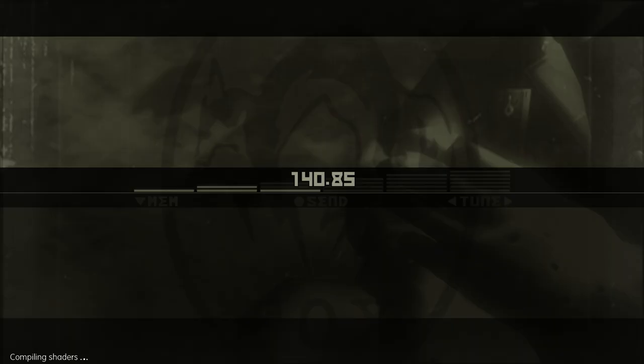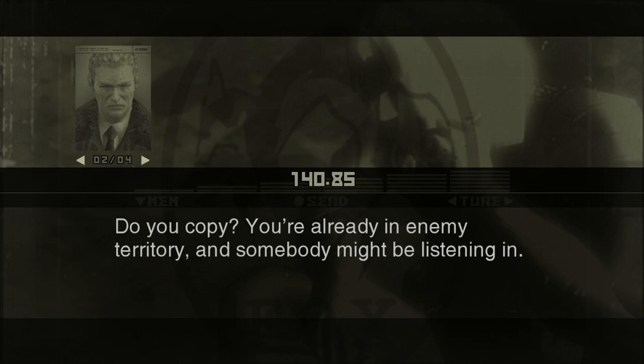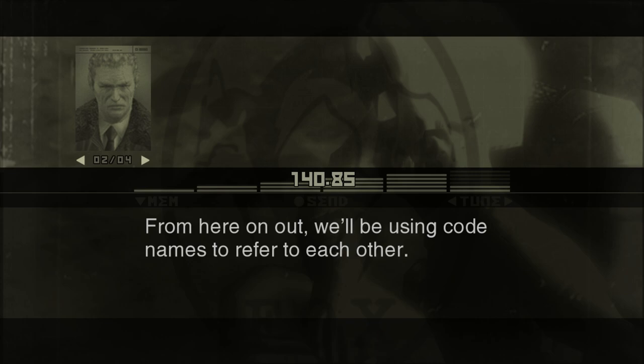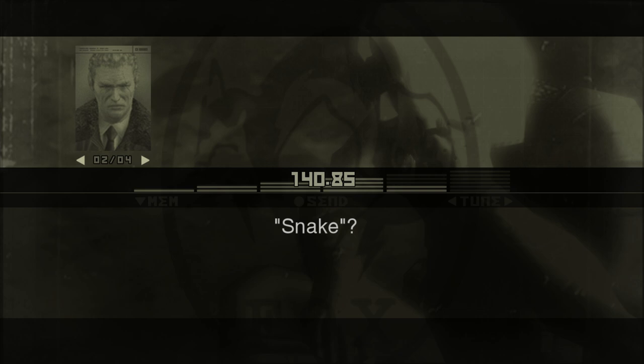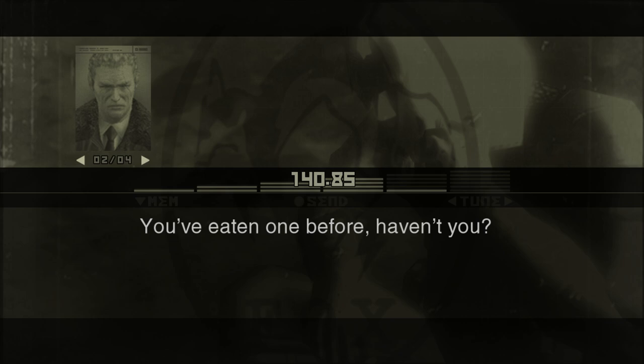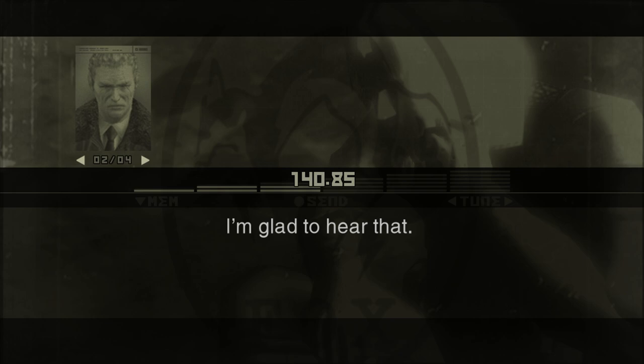Do you copy? You're already in enemy territory, and somebody might be listening in. From here on out, we'll be using codenames to refer to each other. Your codename for this mission will be Naked Snake. I'll be referring to you as Snake from now on. You're not to mention your real name. Snake? What, you don't like snakes? You've eaten one before, haven't you? In survival training. I'm glad to hear that. I don't know if I'd ever order one in a restaurant, but be careful — you might not have a choice.